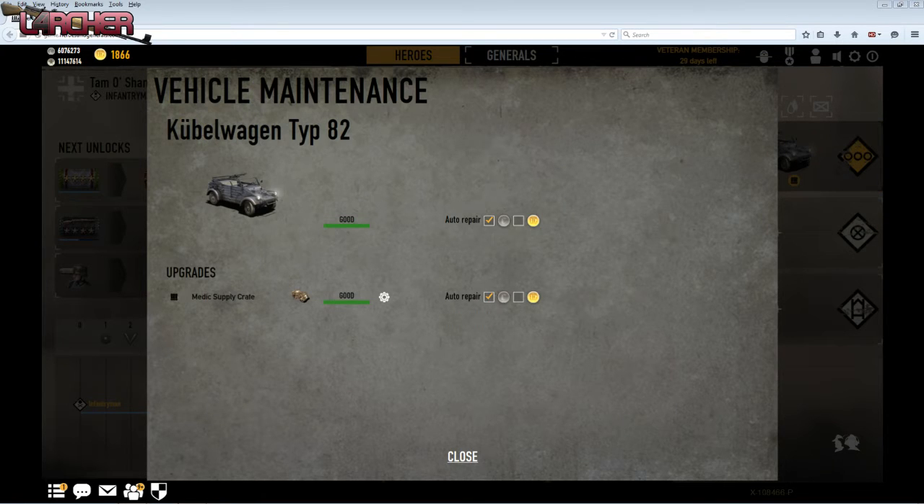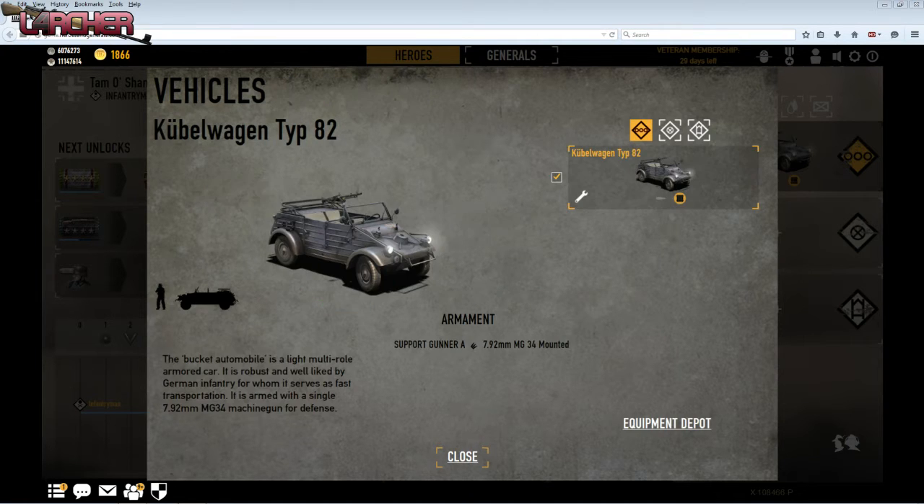You can also set it to repair or auto repair — that's your choice. You can pay for it with credits or gold at the minute, whether that will change I'm not too sure, and then just close.